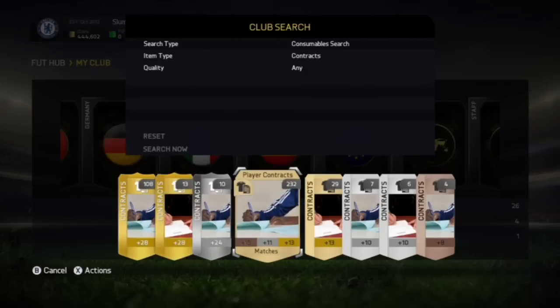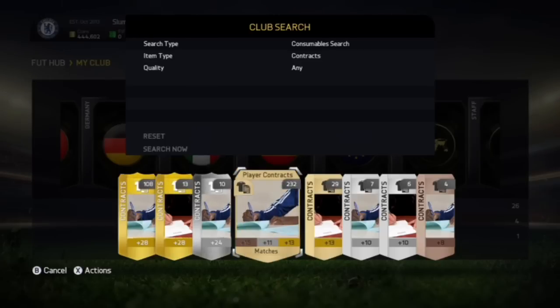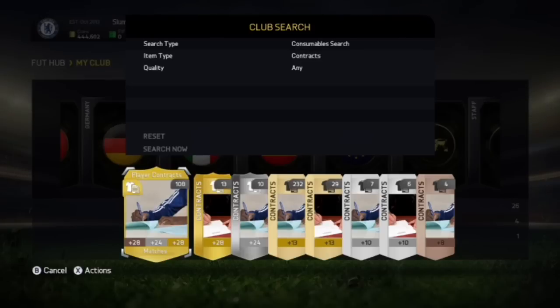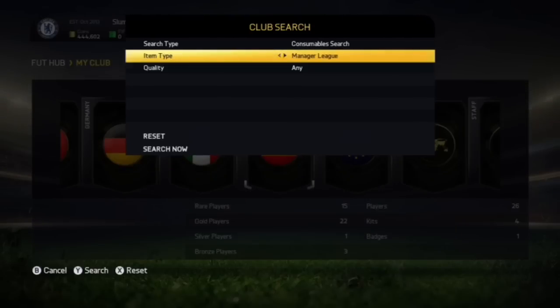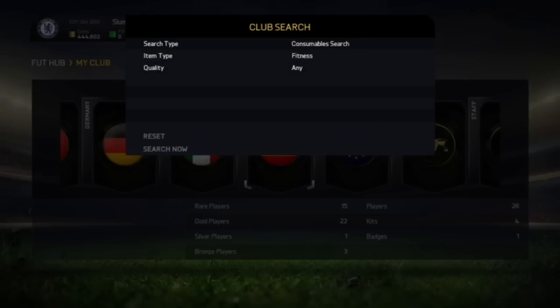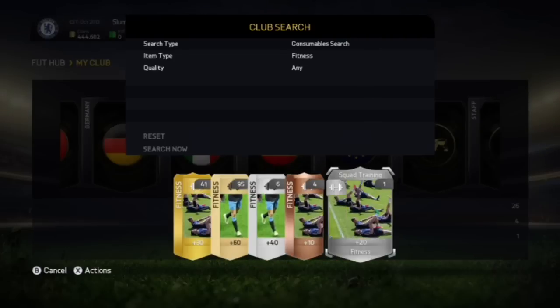I've got 108 contracts, 233 gold contracts, and 29 manuals. What you do is list these for 150 coins, then you'll get maybe 150 to 200 coins — buy them and list for 300 coins. I've made thousands, maybe millions, off this method. I literally just clocked them all in for this season.